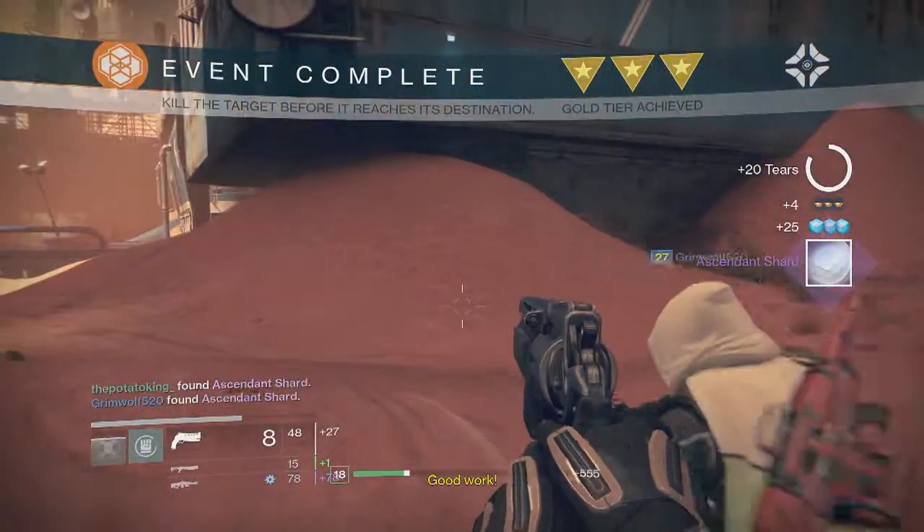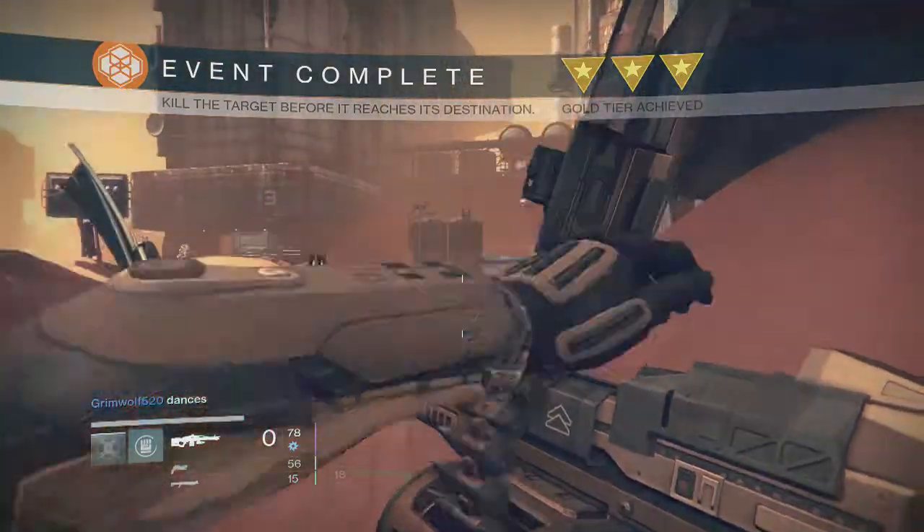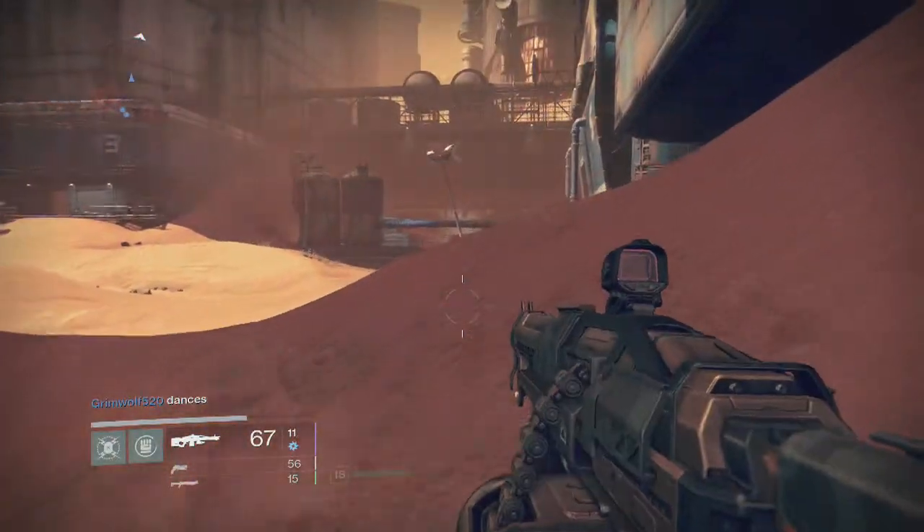Good work! I got an Ascendant Shard — whatever the hell that is. Well, I know it's purple and it's glowing, and I assume that is a good thing.